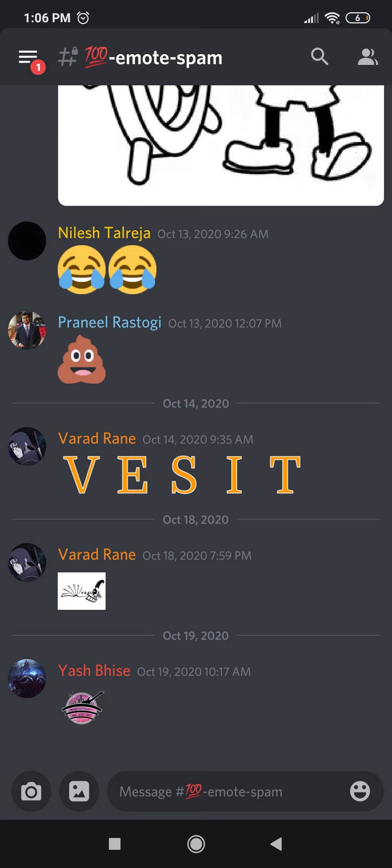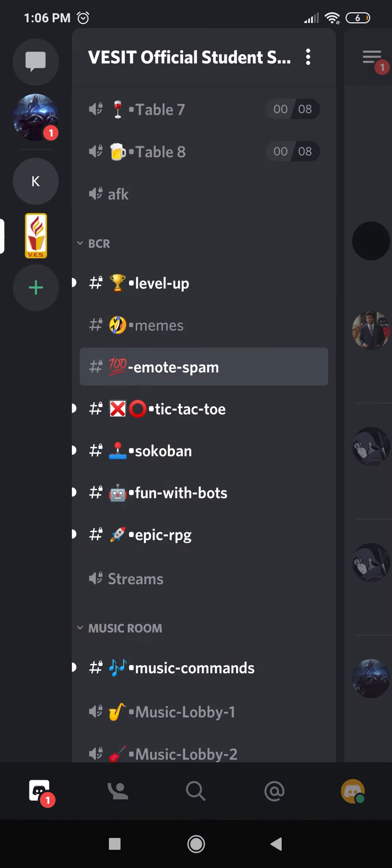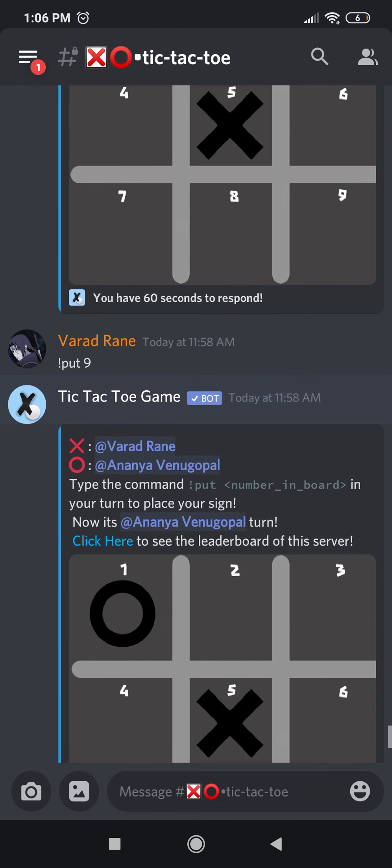The next channel is emote spam. It is an unmoderated chat where you can spam as many emojis as you want — new ones you find or something interesting you see, you can just put it over here.